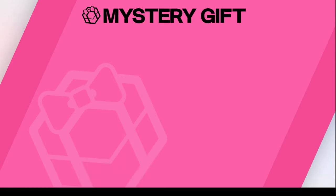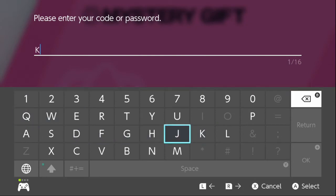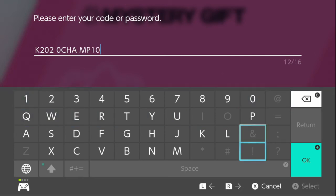We are connected to the internet and we will put in K2020CHAMPIONS. Note there's no letter I or O, so it's the number one and zero. Verifying — searching for gifts.